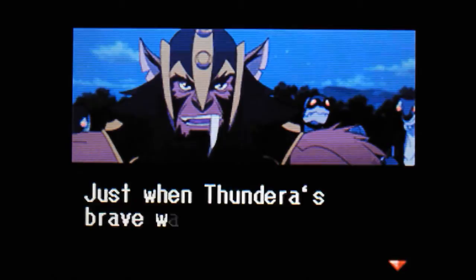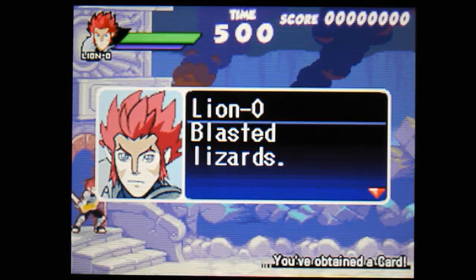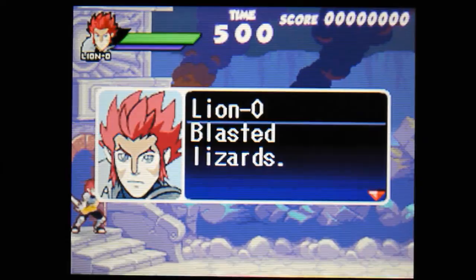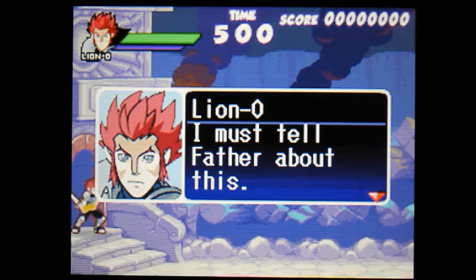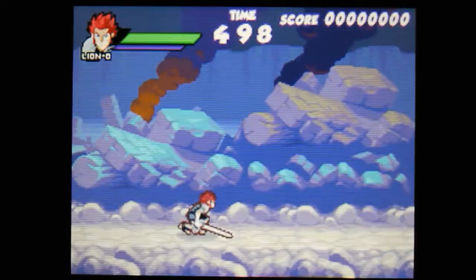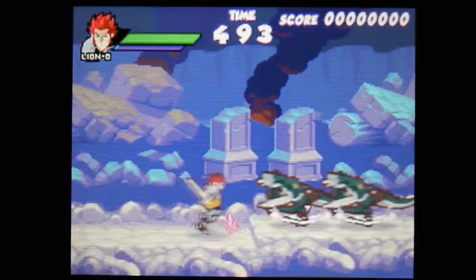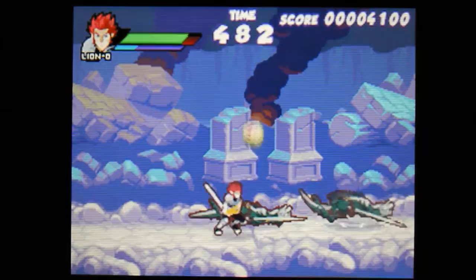We're going to play as Lion-O based on Thundera. If you've not seen the cartoon — the bottom screen I will show you at the end so I don't ruin the gameplay by getting it out of focus. I'm just going to go through and slash. You can basically summon four characters and there's the Sword of Omens down there as well. Okay, and that's the famous Thundercats — I'm doing superbly already! It's a real hack and slasher as I said.